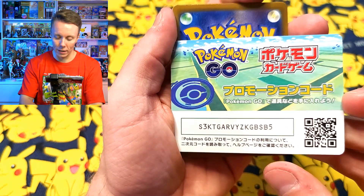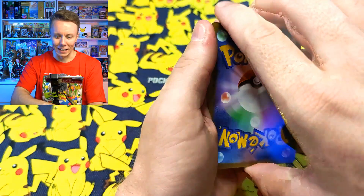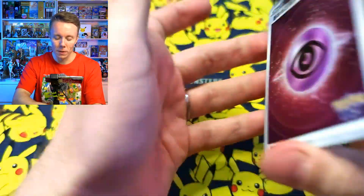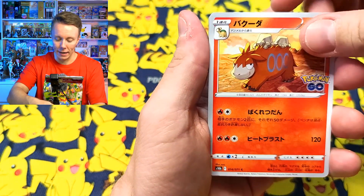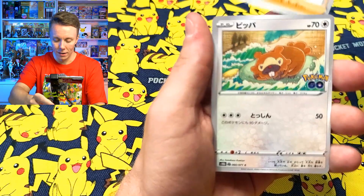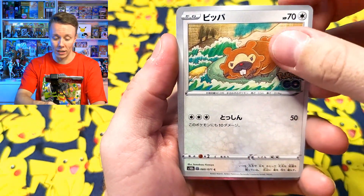Next promo code - anyone that wants it can take it. Top to the bottom. I'm going to say Fairy Energy - it's Psychic. This is sticky - why is that sticky? It's a Ditto card! We have a Camerupt, another Pikachu, a Candela, and what you would think is a Bidoof but it has a Ditto mark - so this is actually a Ditto card. We also got the Rare Pikachu too - lovely card.